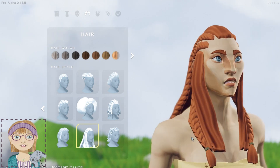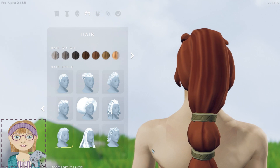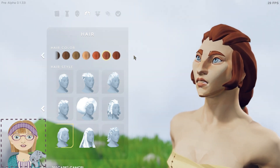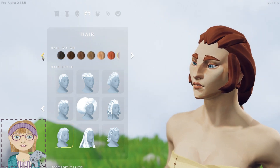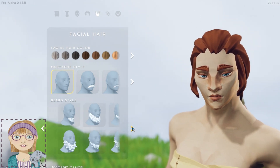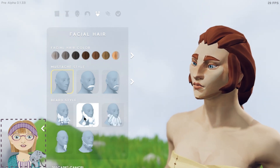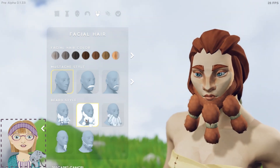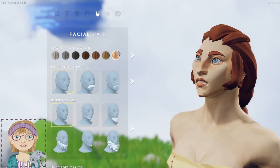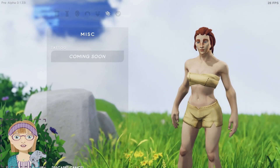Braids, and a base set of hair colors. Of course for the male characters you have your variety of beards and mustaches — that's almost a dwarven beard. Yeah, that would be a very good dwarven beard. And tattoos will be coming.